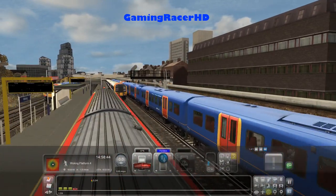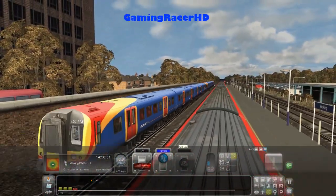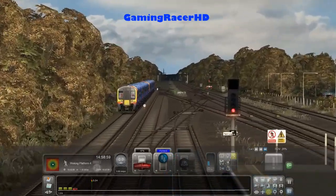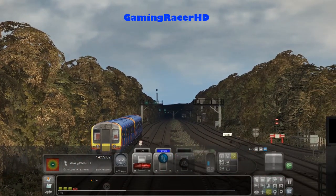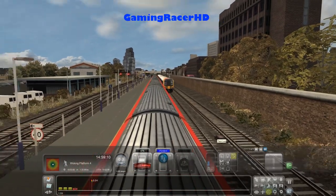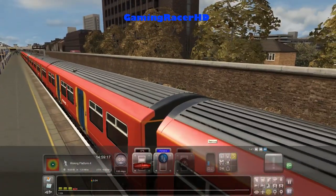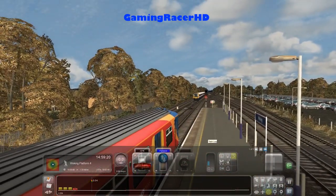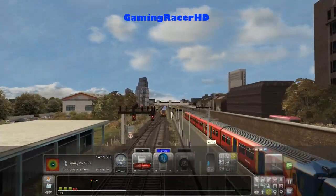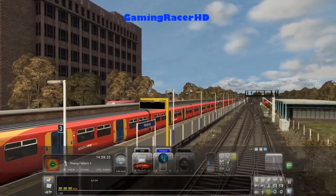The 450 is going to depart now. To be fair, we could see our train from here — our train is all the way at the back, just about, as you can see. This train is ready to depart. I assume the 455 will depart in a minute. This train should depart in probably about two minutes and then we should be able to get going.